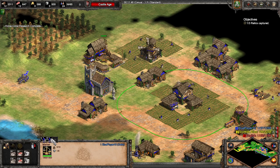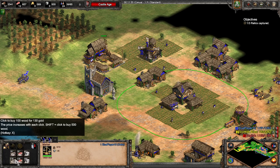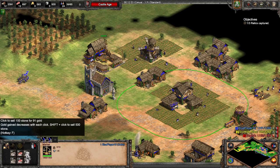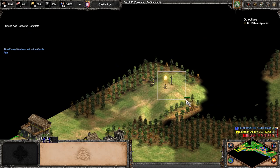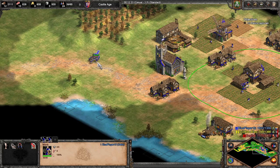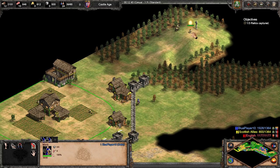The other aspect of the market is the buying and selling price - you can buy and sell resources for gold. Our scout has found that relic for us. Go to town, find one of our monks, and we'll collect that relic.